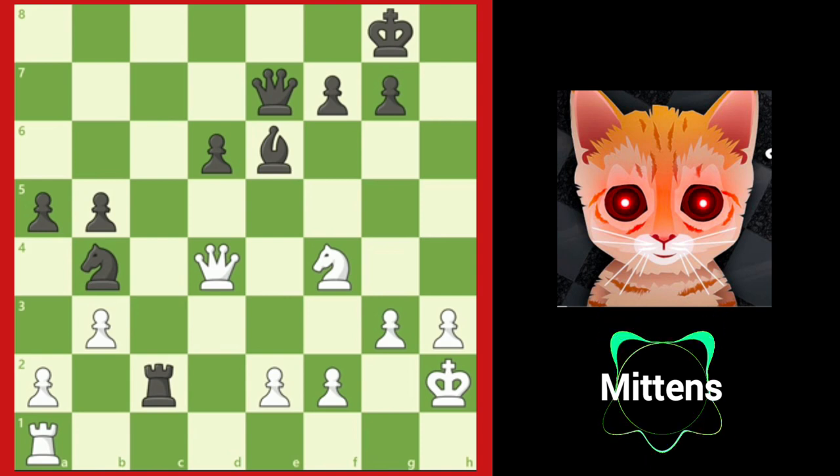Let's look at some examples of how to defend losing positions. In this position, black is up a bishop and is doing well. Black's best move is to gain more material and offer a trade of rooks with rook takes a2. When you have a material advantage, it's usually a good idea to offer trades.